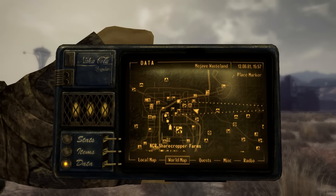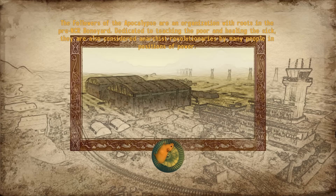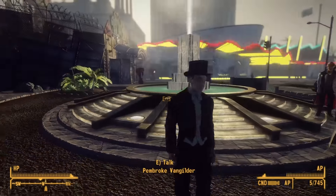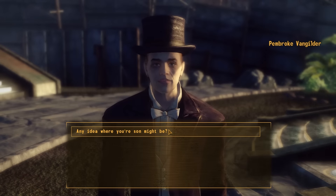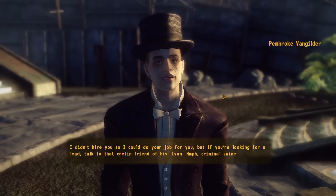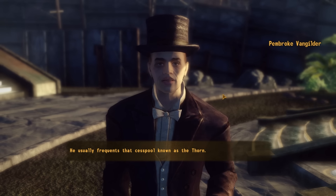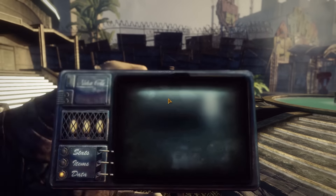We're off to talk to 'Pemberbottoms' — the Monopoly guy, Pembroke Van Gilder — at the Ultralux. 'Any idea where your son might be?' 'I didn't hire you so I could do your job for you. Talk to that cretin friend of his, Ivan, who frequents the cesspool known as the Thorn.' Meanwhile, at the Thorn...